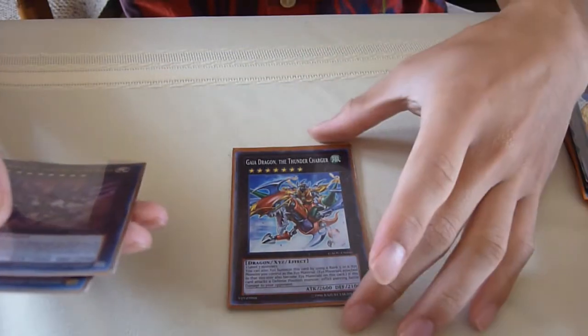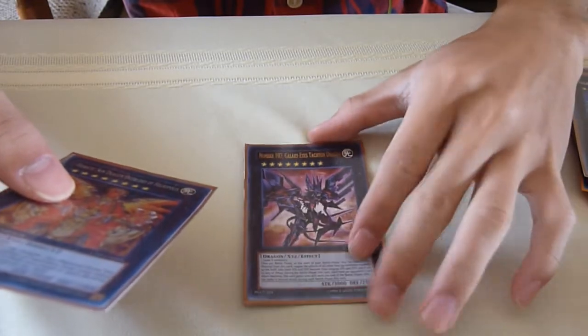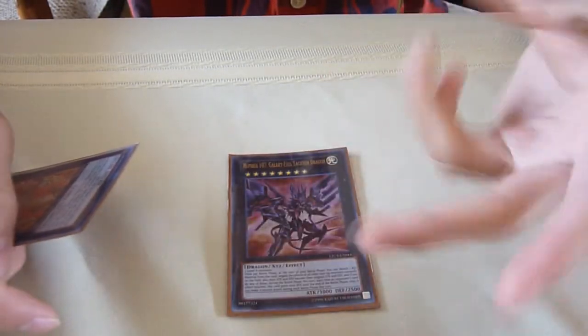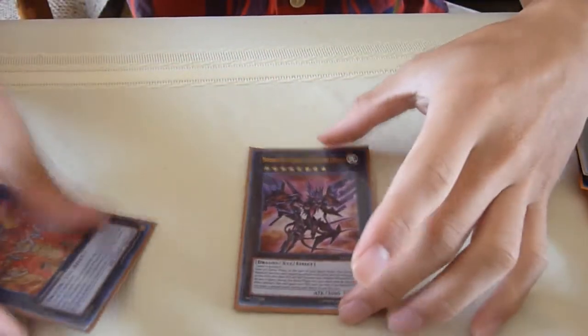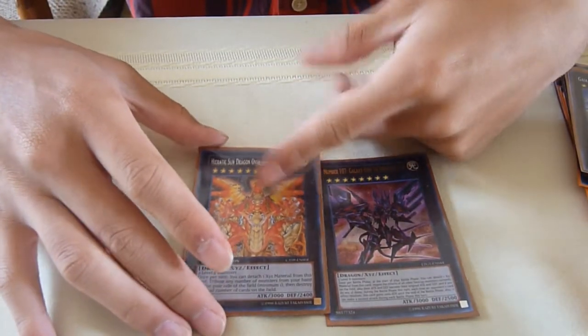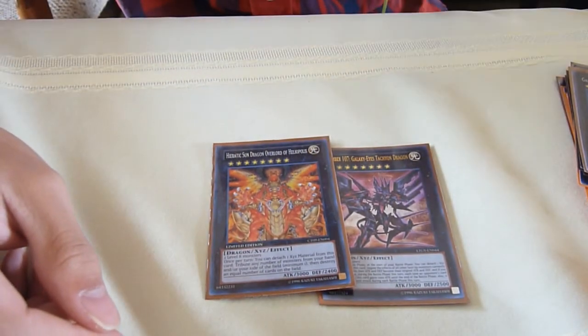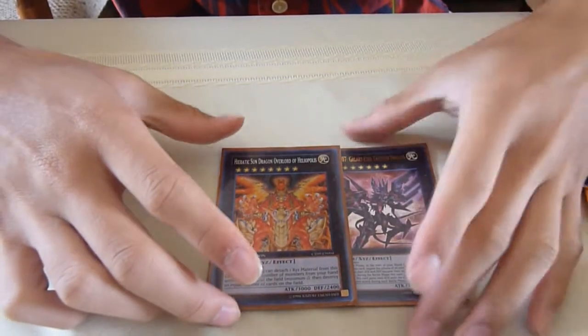Because I play those Rank 5's I also play Gaia. Level 8's are actually what you would Xyz into the most in my opinion, so I play Number 107 Galaxy-Eyes Tachyon Dragon — really good card. When I've been testing the deck, there's been a lot of situations when I played this card in duels. I played one against a Watt deck, summoned it and it just ruined his lock combo. This card is probably the best card in the extra deck you could put in, and mostly because you could send your Graphas back into your graveyard to pop back onto the field. Because this is a turbo deck, you will have a lot of cards in your hand too.